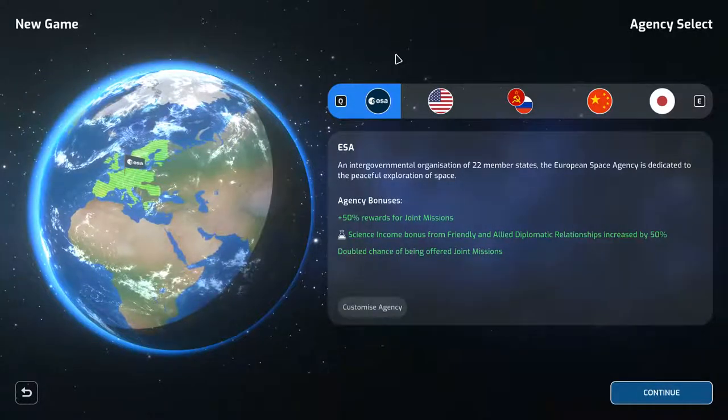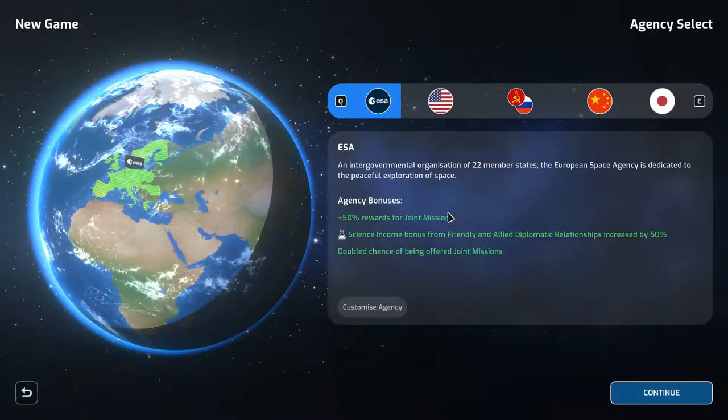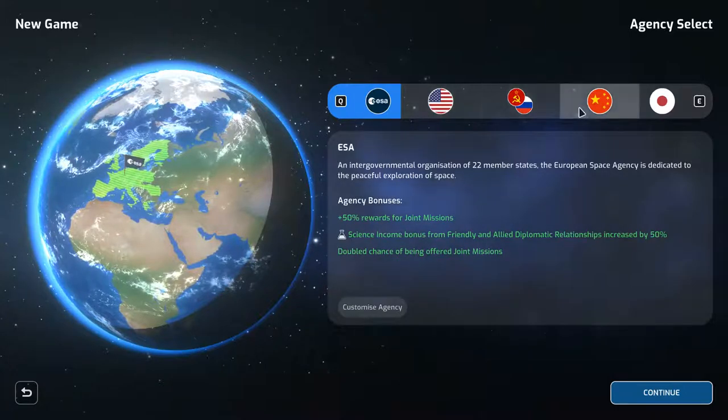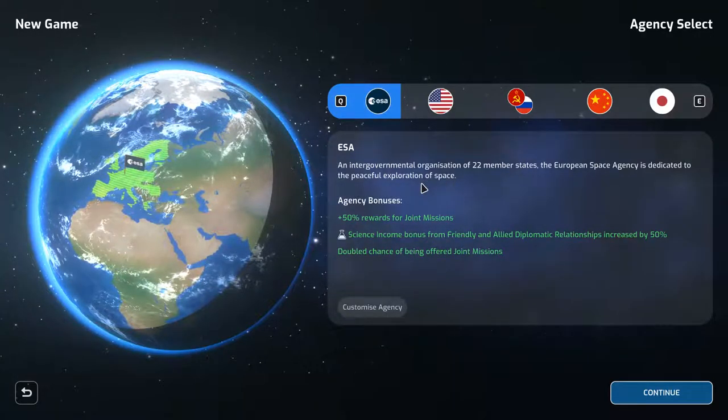Danny Boy here and welcome to Mars Horizon, a new game that just came out yesterday. I watched Sky and Colonel Failure playing this and it looked pretty cool, so we are going to start by picking our space agency.